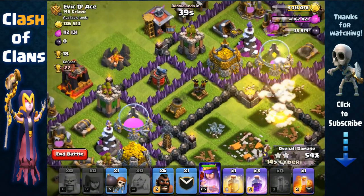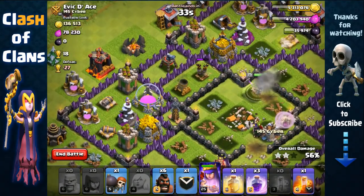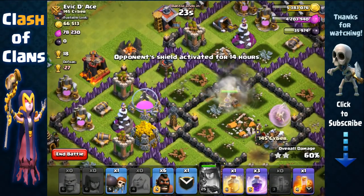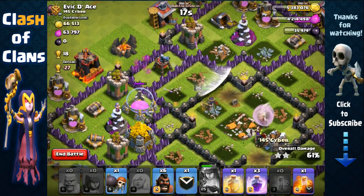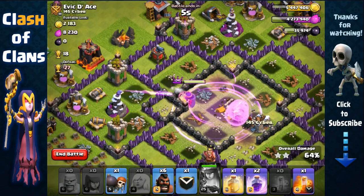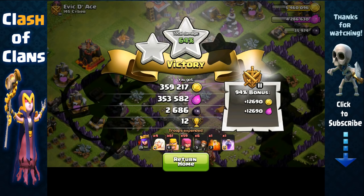Hopefully she makes her way towards the other two storages — 36 seconds, come on. 30 seconds, we're gonna activate her ability. There's a giant bomb — okay, she's made her way there. She's getting targeted by three point defenses and that air sweeper is blowing our queen back so she's recovering a bit slowly. We're just gonna use that rage spell here with 10 seconds left — just to recover and replenish her health so I can use her again. In total got 700,000 plus 2,700 dark elixir — awesome!